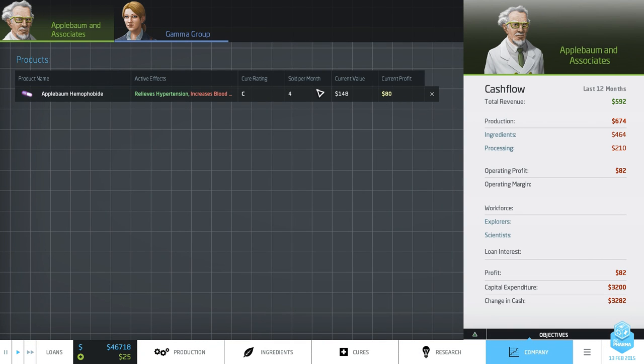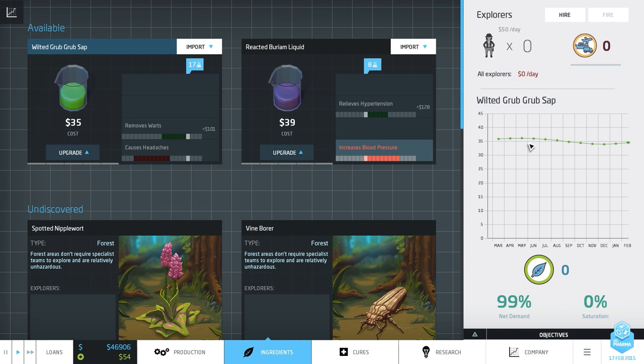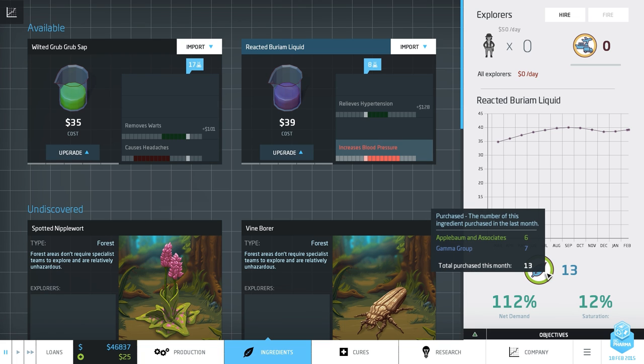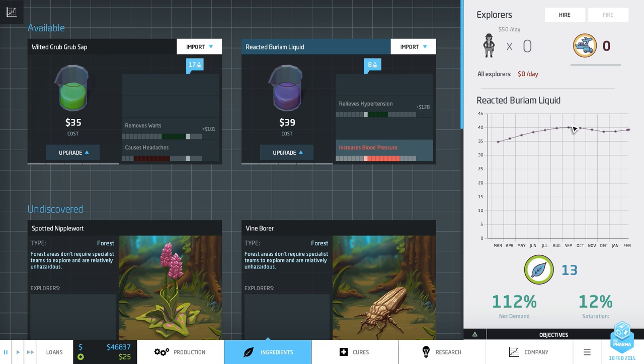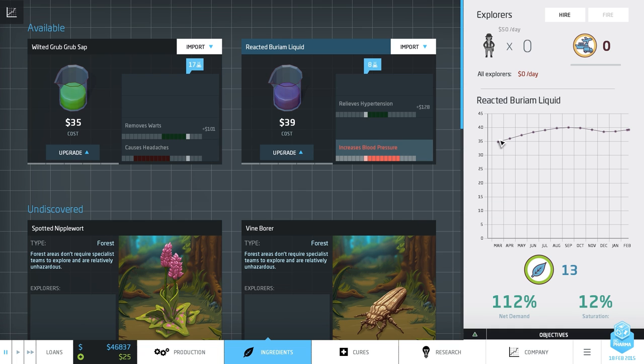The other thing that depends on this is how well it's selling — it has four sold per month right now. Certain drugs have a demand curve, basically. If we look at the reacted barium, the demand for it is going to go up and then back down — kind of a sine wave going on here. Overall it's going to be pretty high. This is the net demand right now — it's at 112, and saturation shows how much of the supply capacity is being used.